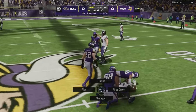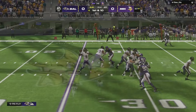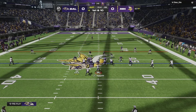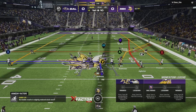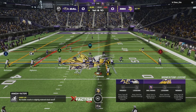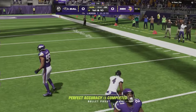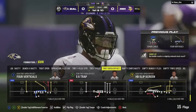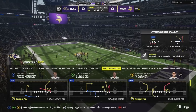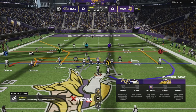We got man coverage right here — if this isn't man coverage I will be upset. Don't overthink man coverage — hit your curl routes. Let's get Duvernay in there, I keep forgetting to put him in. Hit your curl routes, don't overthink man coverage. This is a good scheme — I can easily get downfield running this. Obviously we're showing y'all what to do if they're in man coverage.